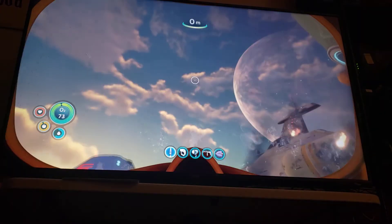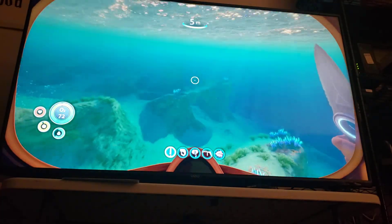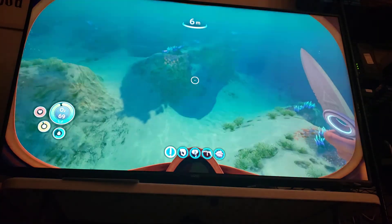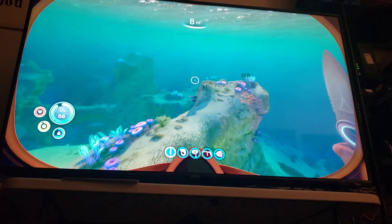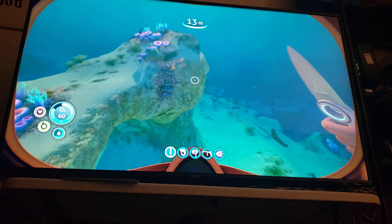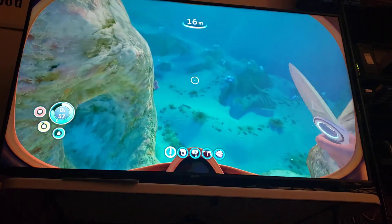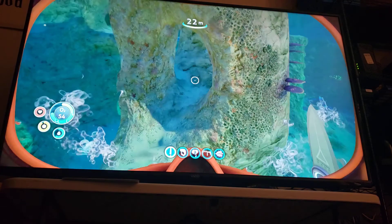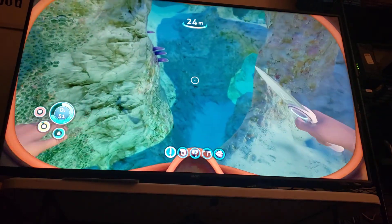We want to go not towards the Aurora — okay, we want to go this way. Those are reef backs if you can hear them — the whale sound, not the snarling sound. There are some random ambient noises you hear occasionally, but for the most part if you hear the noise of a creature, it means that thing is actually next to you.